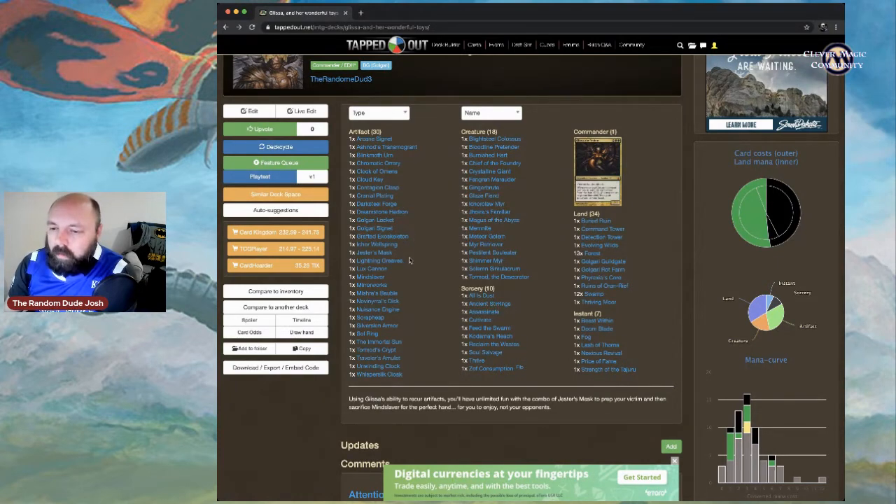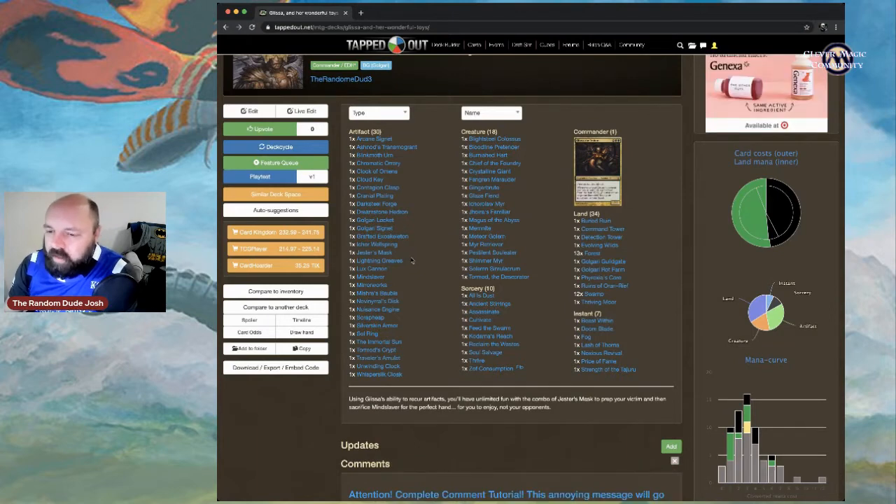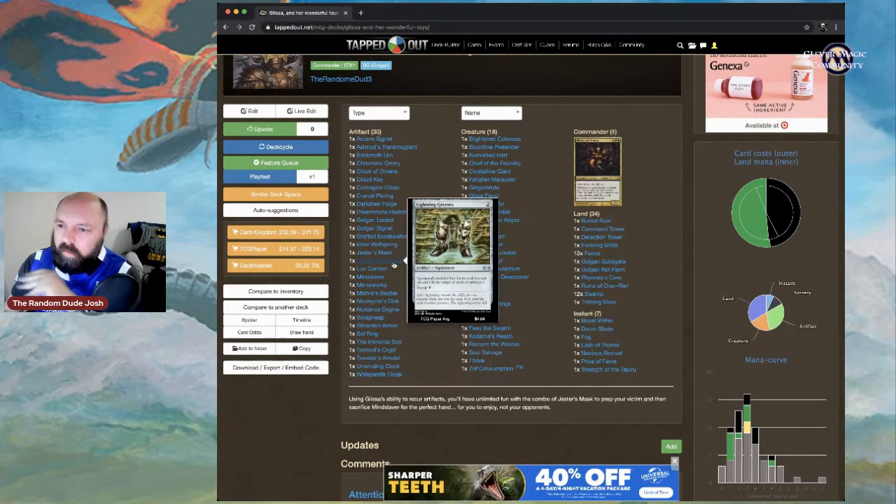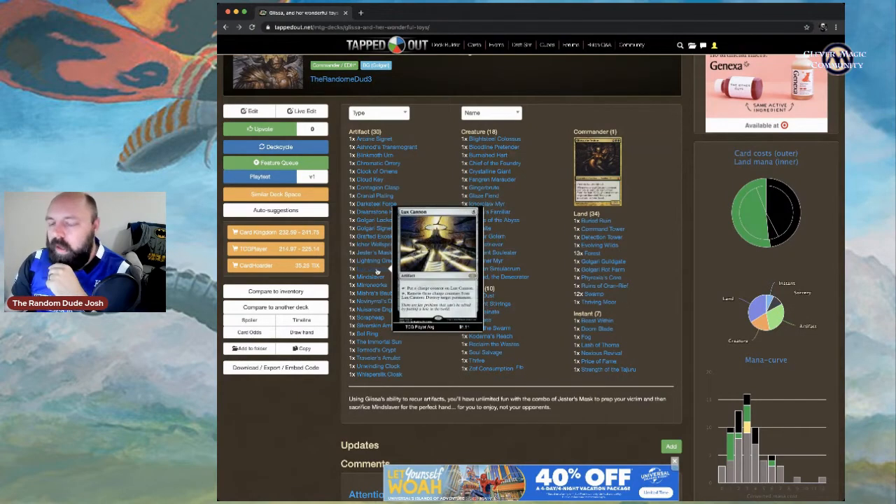I'll skip Jester's Mask and Mind Slaver for now — those are the main win condition. Lightning Greaves is a solid Commander staple giving haste and shroud — put it on Glissa to protect her. Lux Cannon: pay four to tap and put a charge counter on it. With three charge counters removed, tap to destroy target permanent — focus on destroying opponent's creatures to trigger Glissa and bring artifacts back to hand.